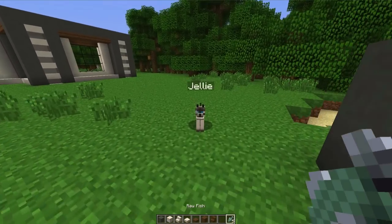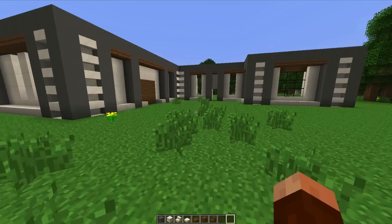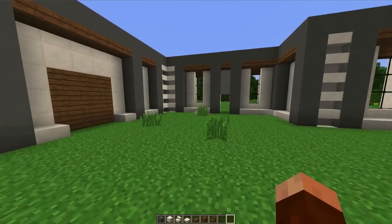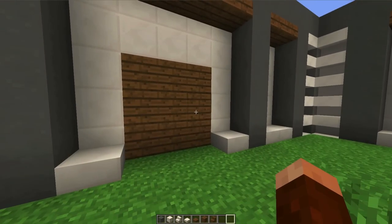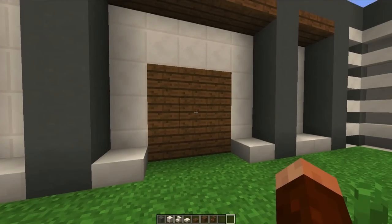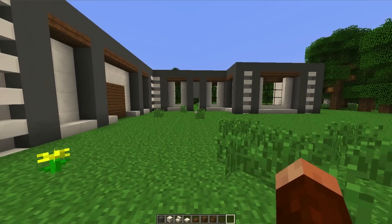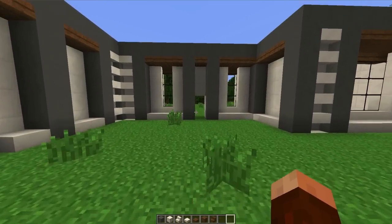First things first, we've got to head over to Jelly here and give Jelly some food. Enjoy that. Over here, I mentioned we're going to do something pretty cool for this door — I'm hoping to do some type of little piston design for a horse garage. I think we'll do the layout of the back of the house first.